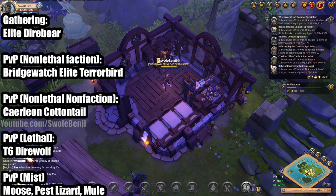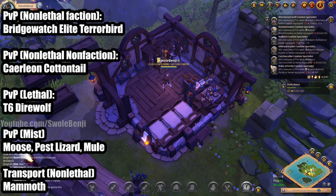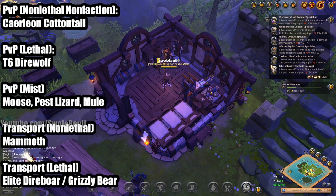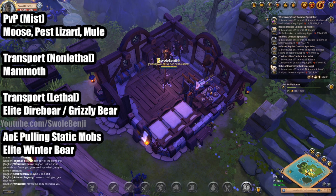For PvP lethal, you want the Tier 6 Direwolf — low cost and one of the faster mounts for chasing and running away. For PvP in the mists, you want a Moose, Pest Lizard, or Mule. Moose is slightly cheaper and slightly faster in the long run, but Pest Lizard lets you crowd control your attacker if attacked, and certain builds can take advantage of this to kill the attacker. Mule is great if you need to quickly be dismounted to gank someone. For transports, the Mammoth is king because it holds the most weight. For transporting through lethal zones, the Elite Direborn carries lots of weight with good speed, health, armor, and defense. For solo transporting, the Grizzly Bear has passive armor and high health to help you survive. For AoE pulling in static mobs, the Elite Winter Bear has the most health and armor for this purpose.